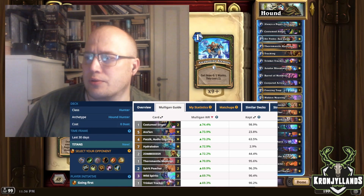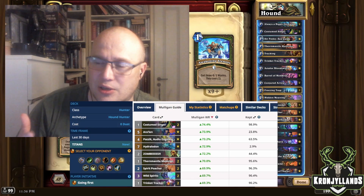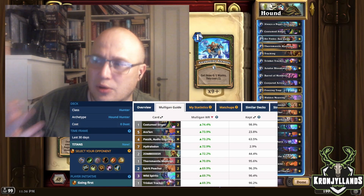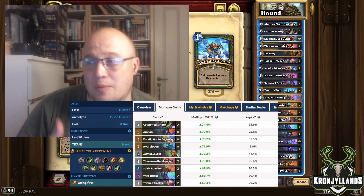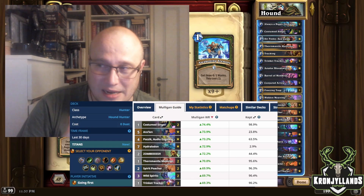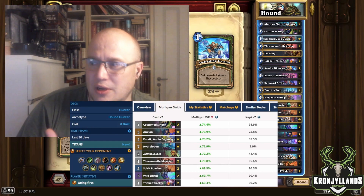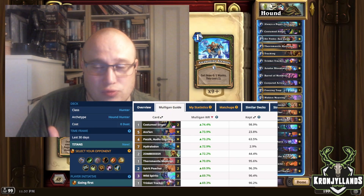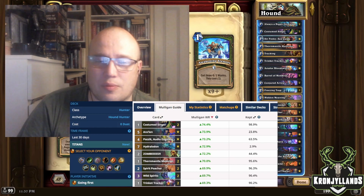So if you are going first, some of the things that you really would like are your Custom Singer, Aralon, Posick, and Hydrolodon is pretty high up — I didn't really expect Hydrolodon to be that high. You can also see it's not kept very much. I don't actually run Hydrolodon in the deck that I have. This is more general stats from Hound Hunter.